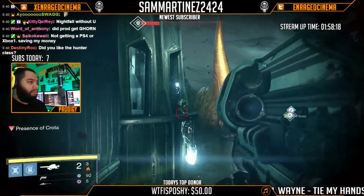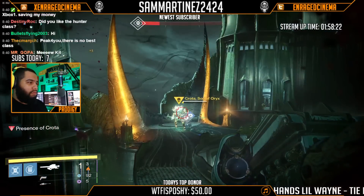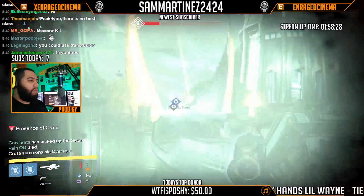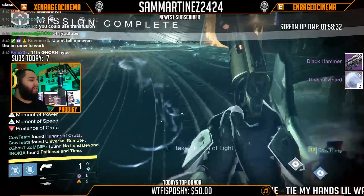Moving on to normal Crota, I actually get another exotic here. You have to pay attention at the bottom left — I got the Black Hammer, two radiant shards, and at the bottom left you can also see that I got Patience and Time.